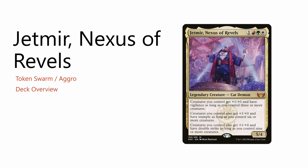Jetmere, Nexus of Revels is a Token Swarm aggro deck. Jetmere himself has primarily three static abilities. The first gives your creatures +1/+0 and Vigilance as long as you have three or more creatures. The second gives another +1/+0 and Trample as long as you have six or more. And the strongest effect gives another +1/+0 and Double Strike if you have nine.